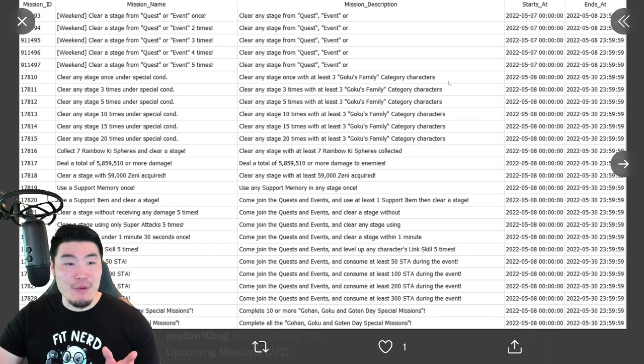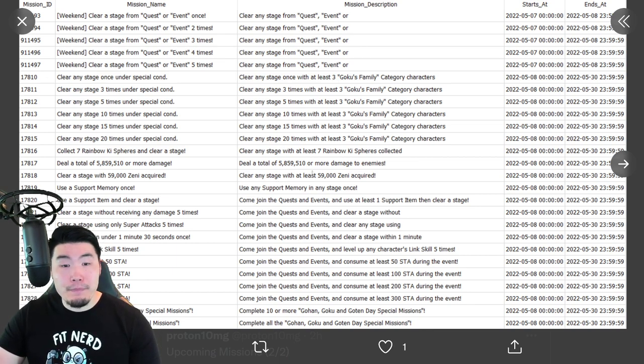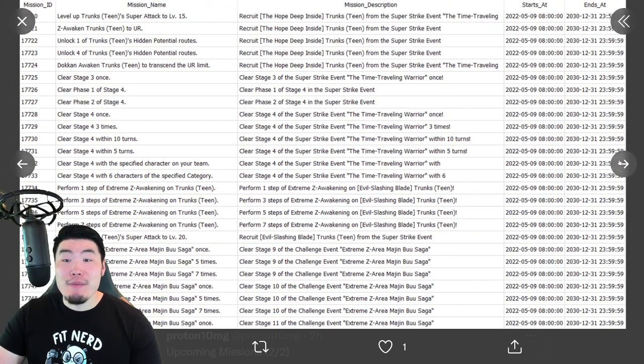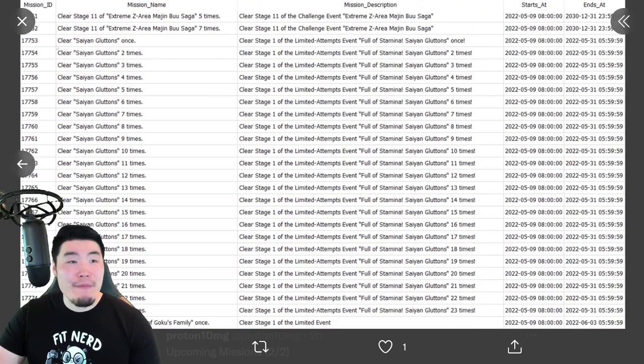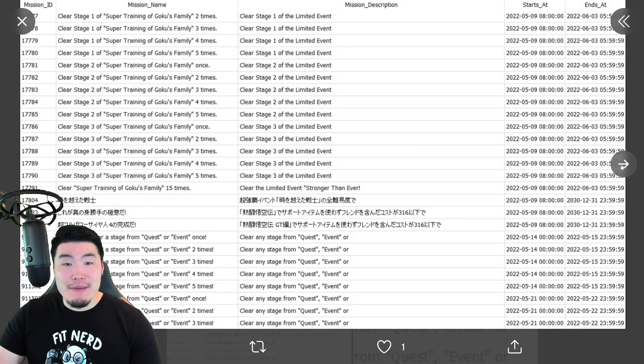I'm not going to read out the missions for you, but if you want to take a quick look I'll put it on the screen for a second. For the most part it's standard stuff like clearing an event X number of times and using X amount of stamina — just standard things like that. There are actually a lot of them because we're getting a bunch of new events. And there are some more missions here as well.